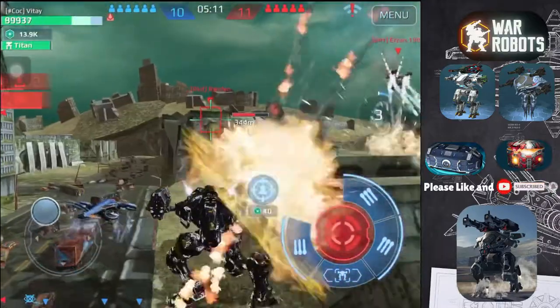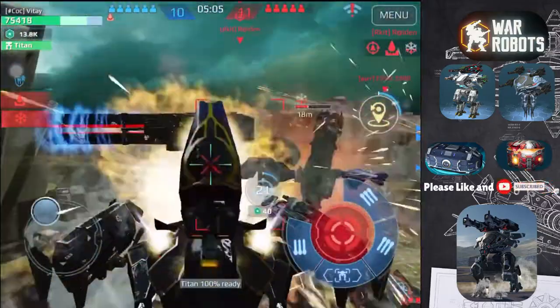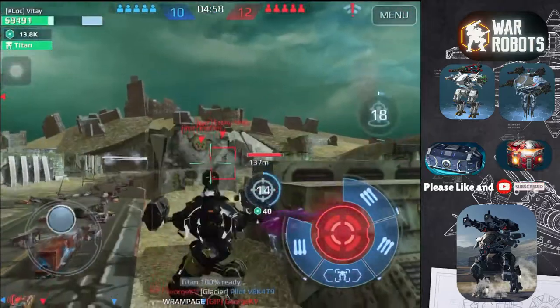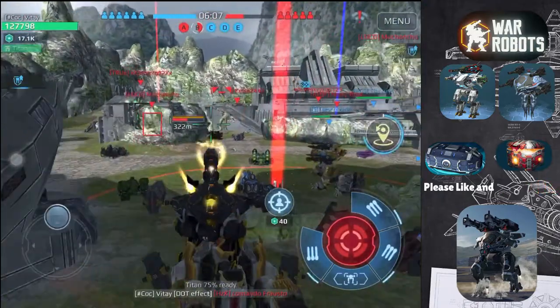The Scorpion isn't a frontline fighter, but is very effective at getting behind enemy robots. It takes out robots on low health, which makes it most effective in team deathmatch. You may also use this robot's speed for capturing beacons, but you may be killed or lose the beacon if multiple robots attack you at the same time.